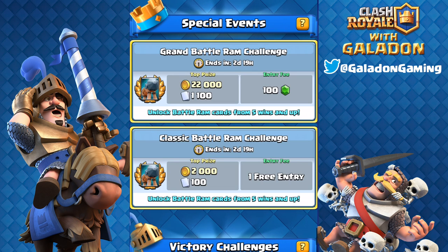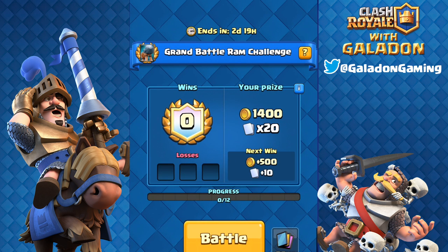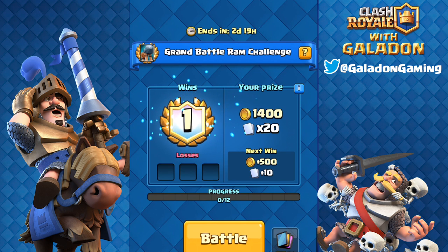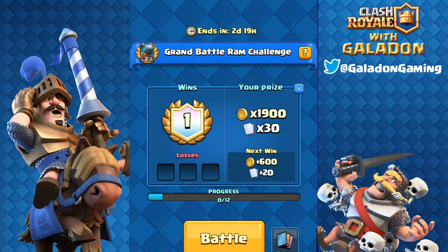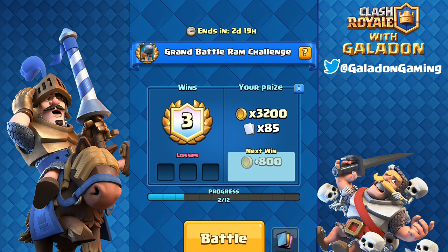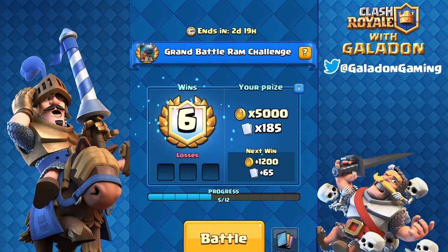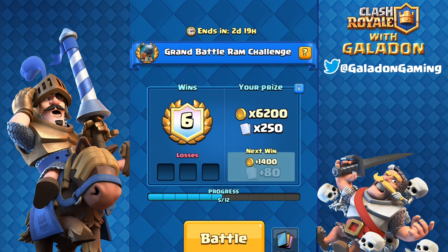It is a fantastic new card with a completely unique mechanic, and that's what I'm so excited about. Unfortunately for now it's a little broken because of the executioner stopping its charge — we'll get to that in a bit. Looking at the screens for the battle ram classic and grand challenge: the rewards are pretty much the same as regular challenges — as wins go up, cards and gold go up. Battle ram cards don't start appearing until five wins, then increase every two wins all the way up to that big 12-win reward.